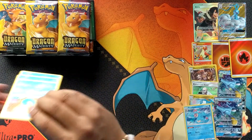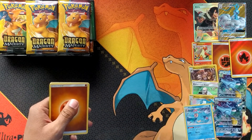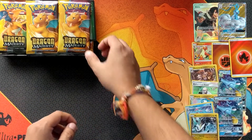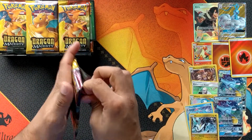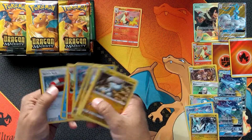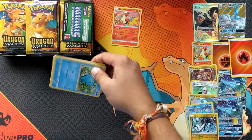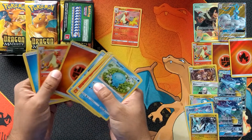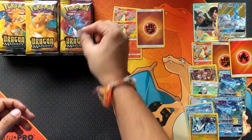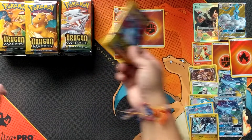I think we started off strong. I'm not sure if we can beat this box, but hopefully let's see what happens. Box number two — Blaziken, and a Blaziken back to back! The hit rates for this set seem to be quite random. I've seen people get none in an elite trainer box and I've seen people get crazy stuff like that.